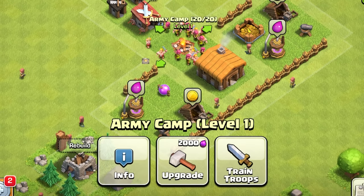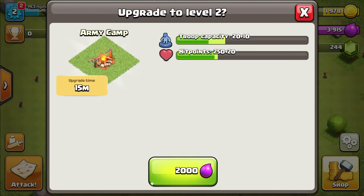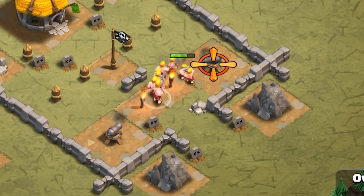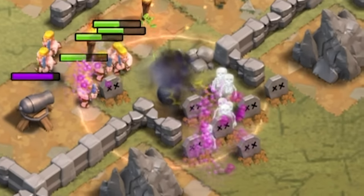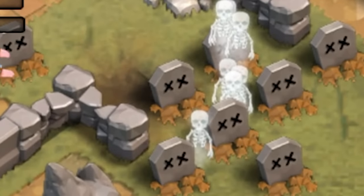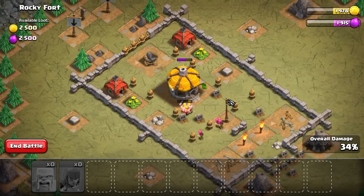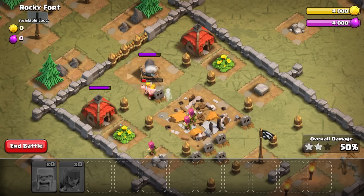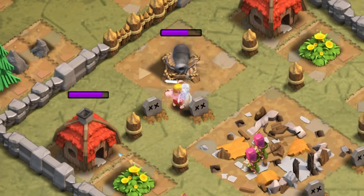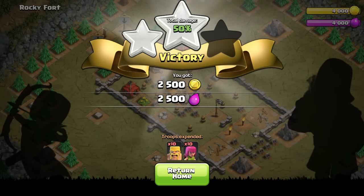It might be worth upgrading our army camp — 15 minutes but we get an extra 10 troop capacity, so let's do that. Meanwhile I'll keep smashing through single player missions: barbarians in, archers behind, take out the cannon. There's a bomb — lost all my archers! There's a cannon at the back I should have taken out first. Hopefully we can smash through a building and get to the defense, but a unit that targets defenses rather than any old building would really help. We only did 50% damage but got all the loot.